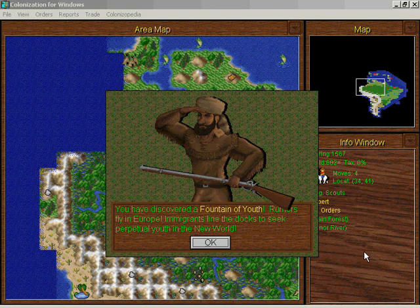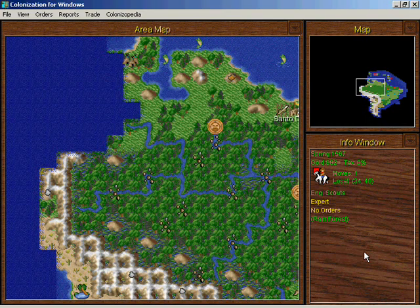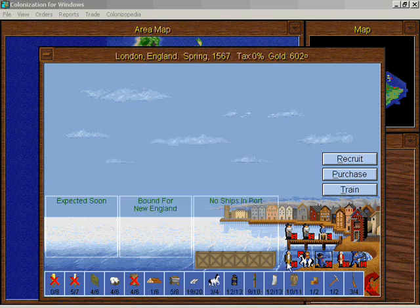We have discovered a Fountain of Youth — excellent! So we get to pick a bunch of emigrants as a result. Options include: expert fishermen, elder statesmen, veteran soldiers, seasoned scouts, master weavers, master carpenters. Three colonists or I can have criminals — I'll take the colonists. This is what the dock in Europe looks like right now — kind of busy. I can equip these soldiers with horses for 200 gold, but that's a lot of money. I'll just breed the horses.